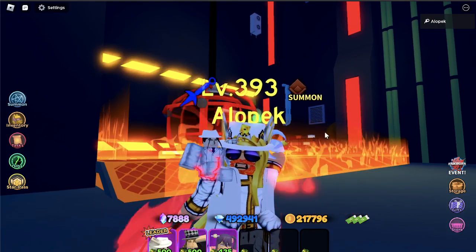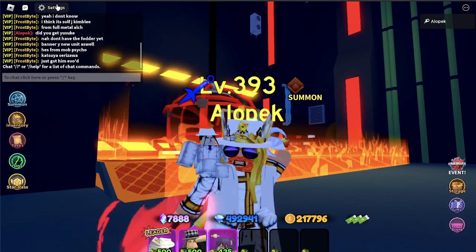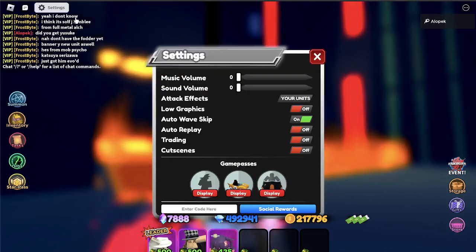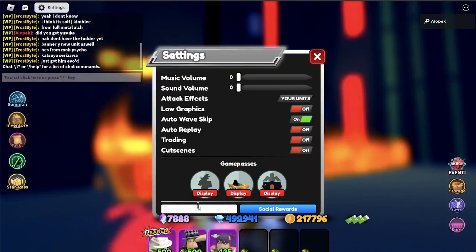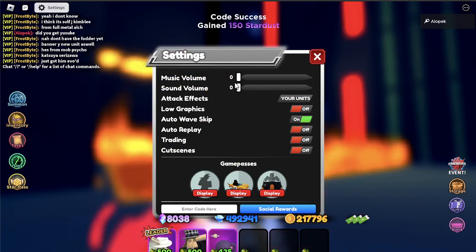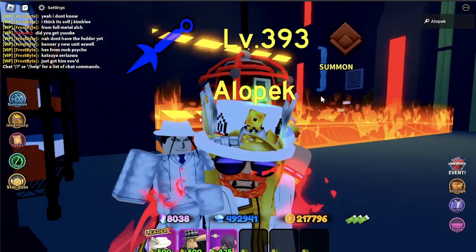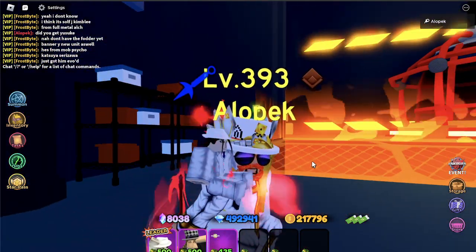Here is the brand new code. Remember to subscribe to me as well. The new code is 'new update code.' That gives you 150 starters, which is pretty dang good. That's going to be enough to hopefully get you a lucky 7-star if you have a little bit of RNG on that new banner.